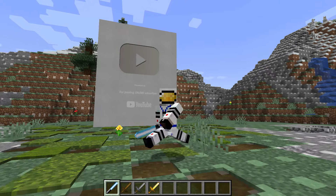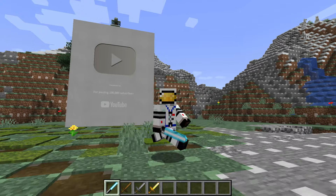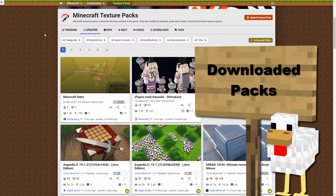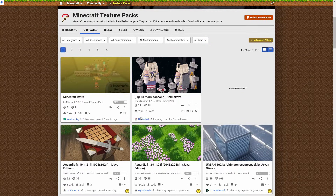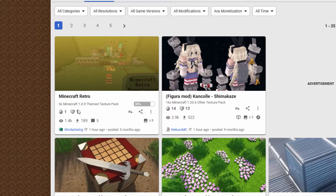First, the bad news. If you're doing a downloaded pack, there's a good chance that you will not be able to fix it. For example, on Planet Minecraft, you may have downloaded a pack that's too old to work. The first thing to check is your version of Minecraft, then check the version for the pack you're downloading. This pack is for 1.8.9 and I'm playing 1.21 — it will definitely not work. So make sure your pack is compatible with your version of Minecraft.